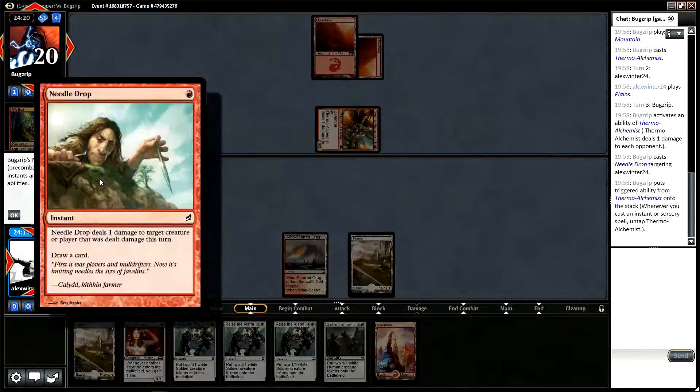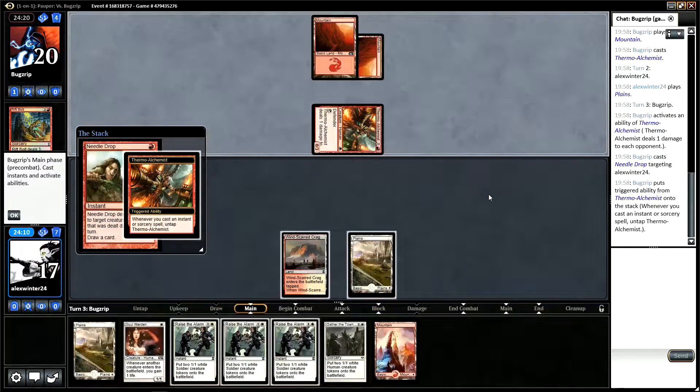Needle Drop — one damage, target creature or player. Basically they're using it to draw a card. Okay, that's fine with me.